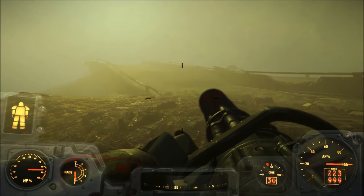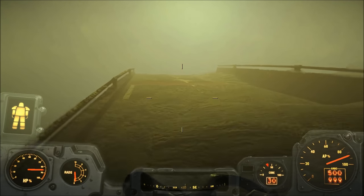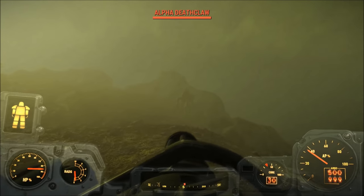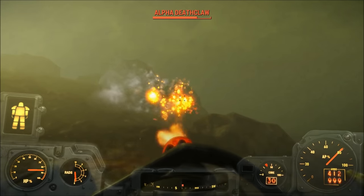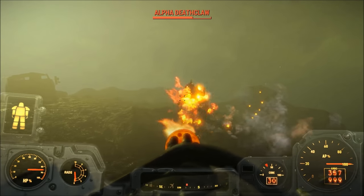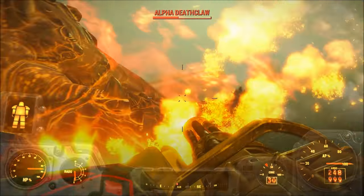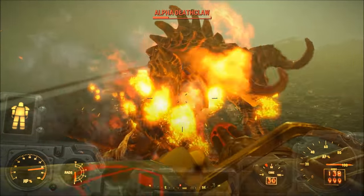It's definitely an improvement over the regular miniguns that you can find throughout the game. However, I do feel it is outclassed by other weapons, maybe like a random Gatling laser or a random legendary minigun that you could find in the game. Now, in order to obtain the Ashmaker, you need to either betray Bobby during the Big Dig side quest, or you need to kill Fahrenheit and loot it off her corpse.